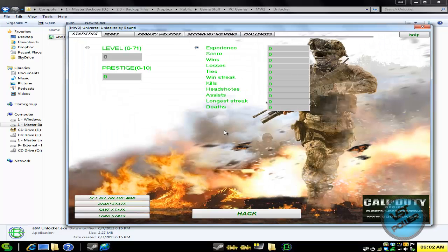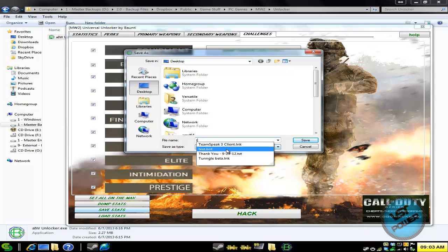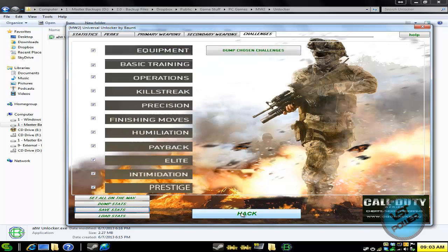Press OK. Let's adjust my stats — click on this radio button, say set all to max, and everything is set up to max: all my levels, all my perks, weapons, secondary weapons, and challenges. If you want to save the stats you can definitely do so to back it up. I'll save it as 'test' and then say 'hack'. And that's pretty much it.